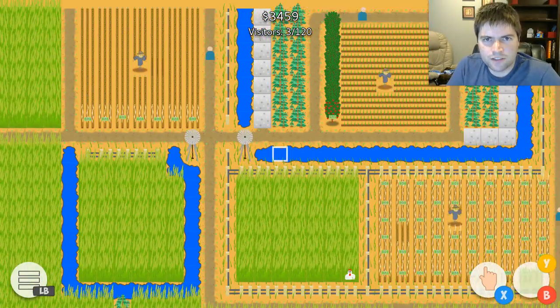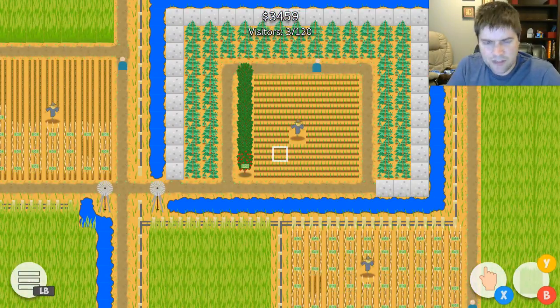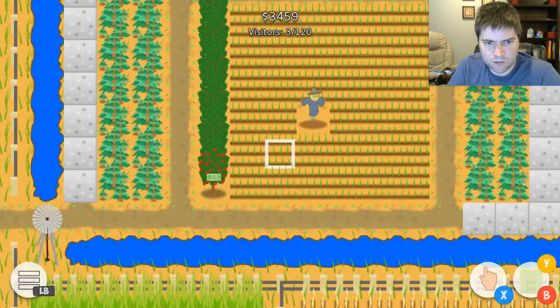The left thumbstick is going to let you navigate all around your farm, kind of like I'm doing right here. And the right thumbstick up and down is going to let you zoom in and out.